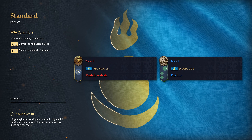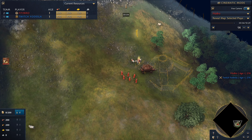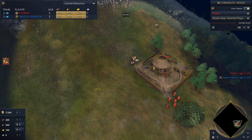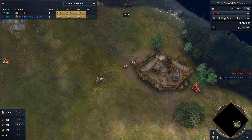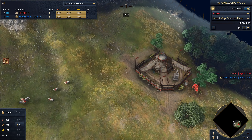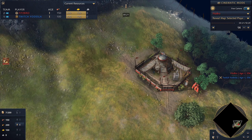By now you've probably heard about the Mongol town center drop happening in the first age. Many Mongol players are straight up rushing to drop a town center in your base right out of the gate in the dark age. If you don't completely try to counter it from the very beginning, it is extremely hard to stop. But this is an example of a game where I was able to stop the Mongol town center rush.